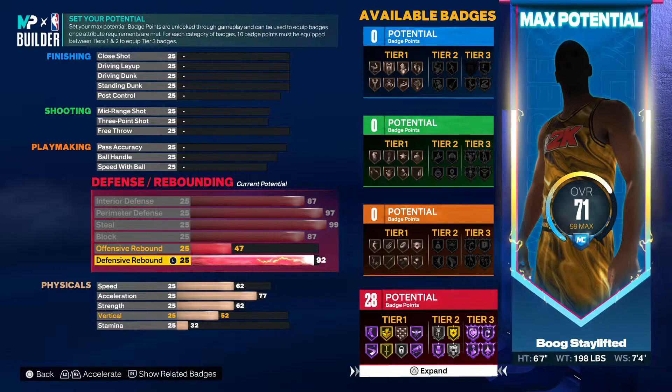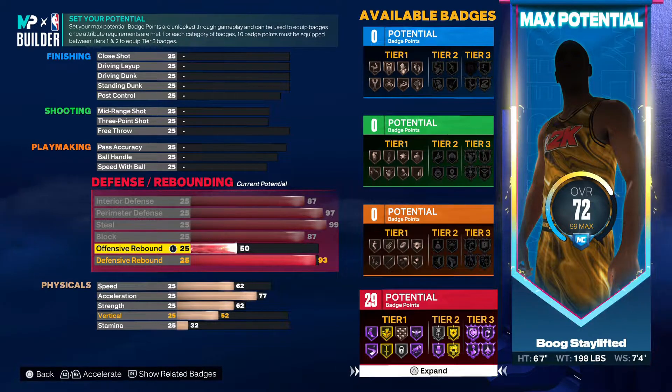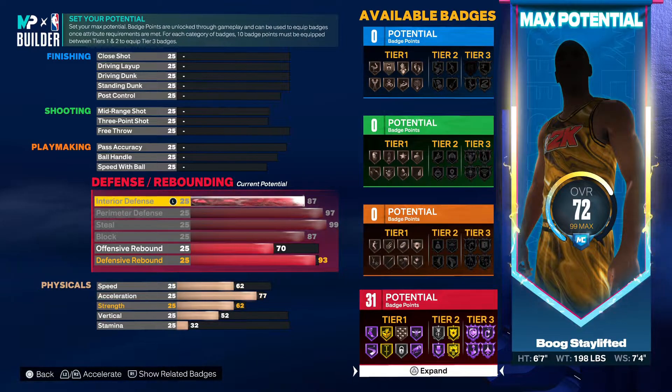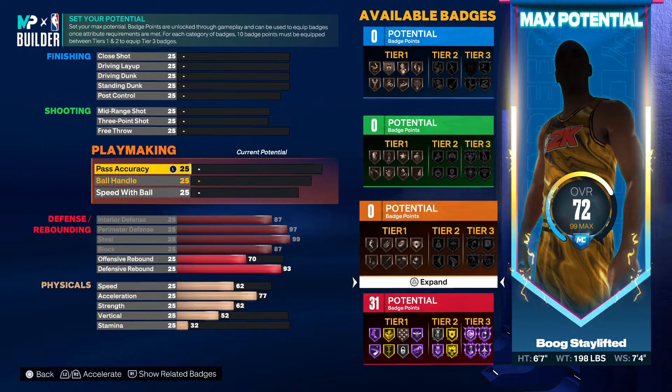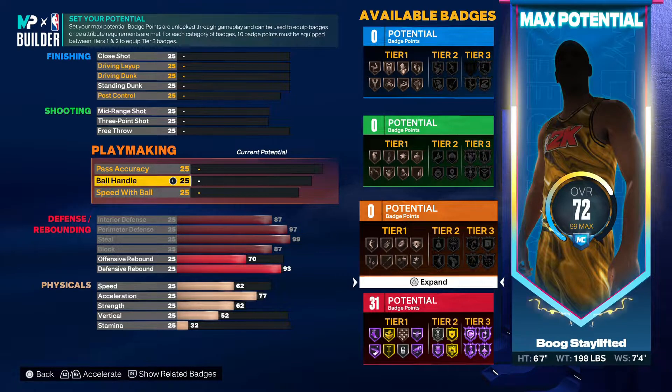Put the defensive rebound up to 93 and see what that gives you — not just rebound chaser, you're getting gold pogo stick too. You got plenty of other important badges. That gold pogo you definitely want, so go 93. For your offensive rebound go 70 — that's giving you 31 defensive badges and we could get a couple more. With 31 you're perfectly fine, you can equip all your tier threes. Now we're gonna go to the finishing.